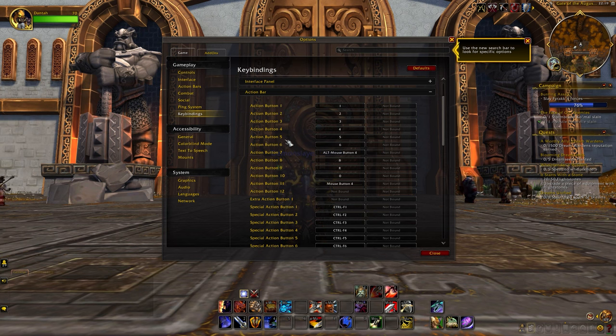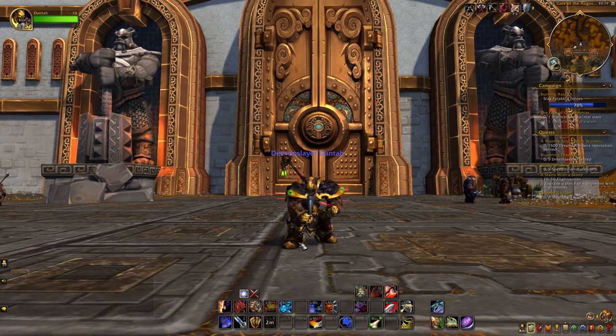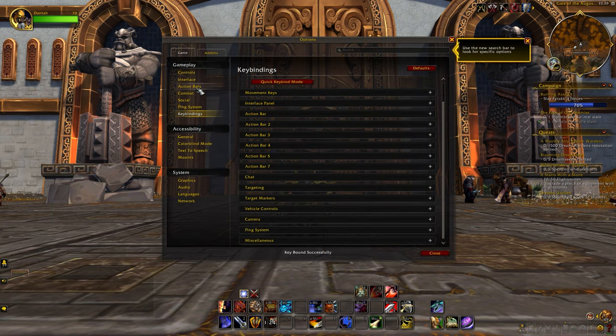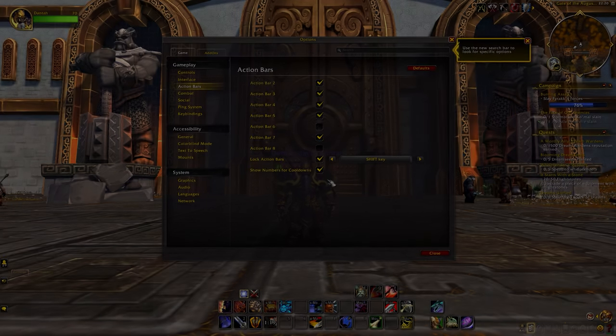Let's say you want to change the keybinds on the first action bar. All you have to do is click on it in the keybind menu, and here you will see all the keybinds tied to the first action bar. You can click on the fourth action button, for example, and keybind it to whatever you want. It's that simple. The same thing goes for action bar 2, 3, 4, and so on. And if you have a mouse with multiple buttons, you can also keybind things to that.